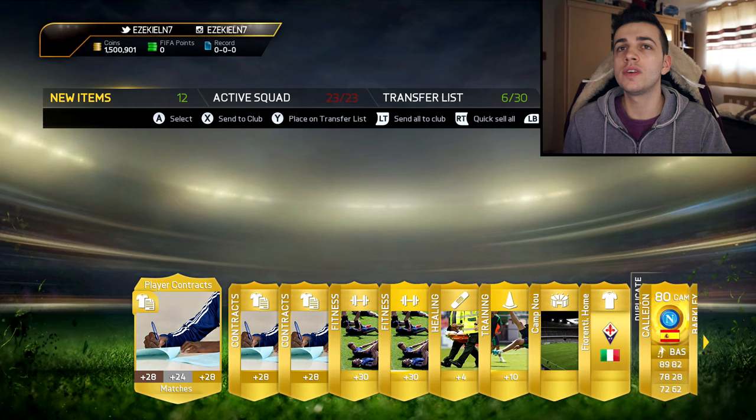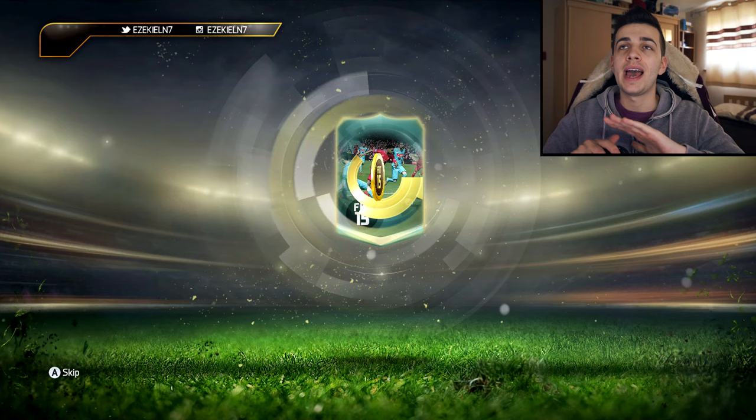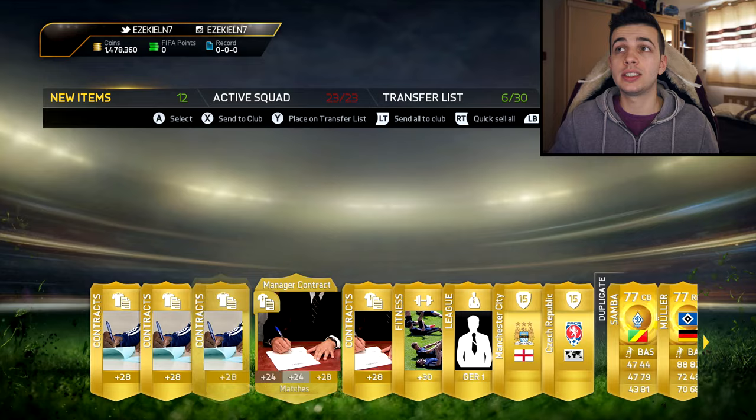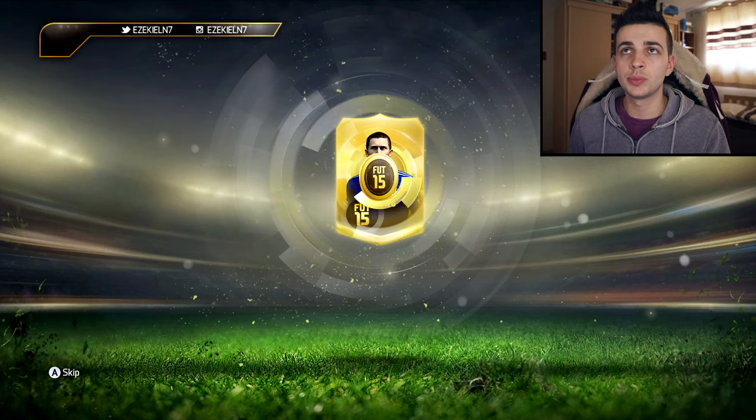Last pack, guys. I was thinking about discarding this just for the sake of entertainment, but I thought to myself — if I get Man in the Match Suarez, I'm going to be absolutely livid. So I'm going to wait for it to open. We get Tyson. Could have discarded it, because I'm probably going to discard this pack anyway — there's nothing in it for me. I could sell the fitness and stuff, but I really can't be bothered. So here we go — the long quest to find this Man in the Match Suarez with 7.5k packs. This is going to take some time.